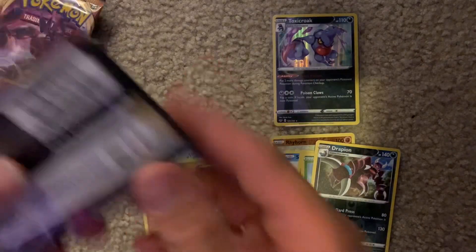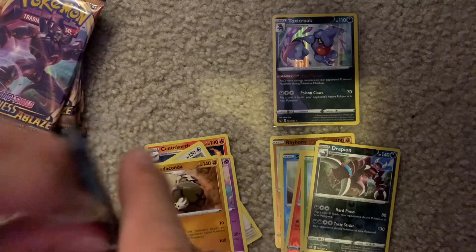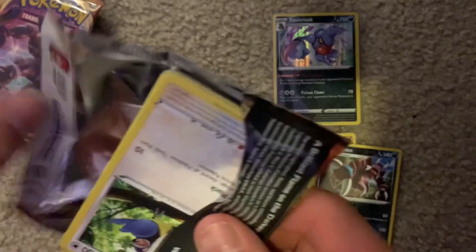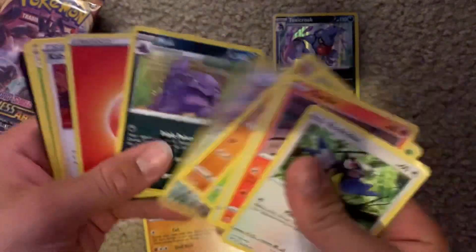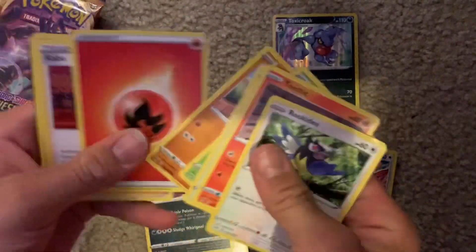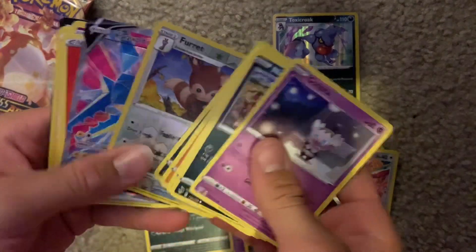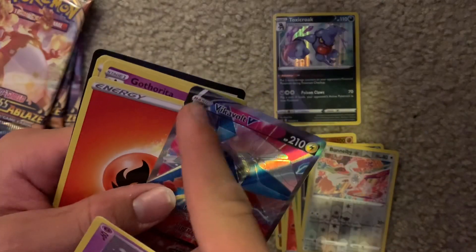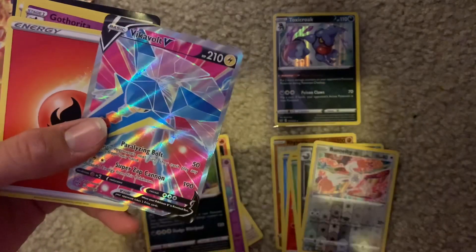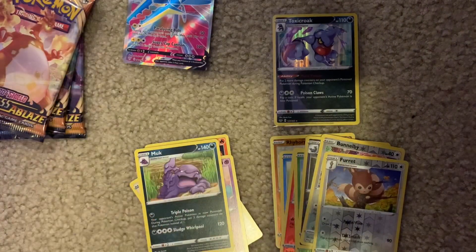Moving on to the Darkness Ablaze packs. Sometimes it helps to open the pack upside down. Not an ultra rare from that first pack — but we've got a Vikavolt V Full Art! I really like how they have the V symbol right there in the corner. I thought that was really cool when I noticed it.